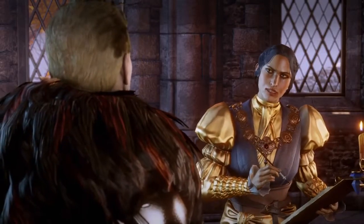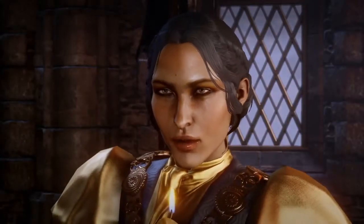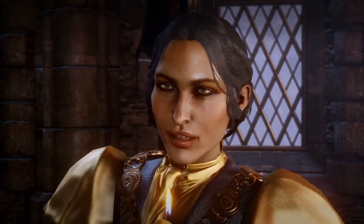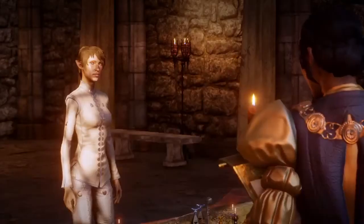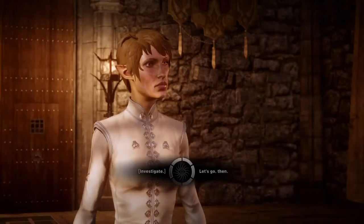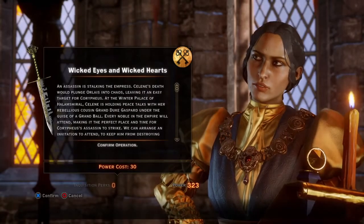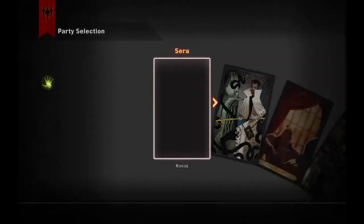We know how — I have our way in. The real question is, where is our enemy hiding? At the urging of Grand Duchess Florian, the Empress is holding a ball. Absolutely everyone will be there. During the festivities, Selene will be meeting for peace talks with the usurper Duke Gaspard and Ambassador Briala. The assassin must be hiding within one of these factions. We shouldn't waste any time — let's go to the Winter Palace. So off we go. Let's check out the Winter Palace in Orlais.